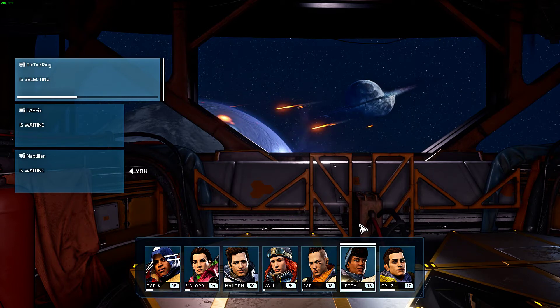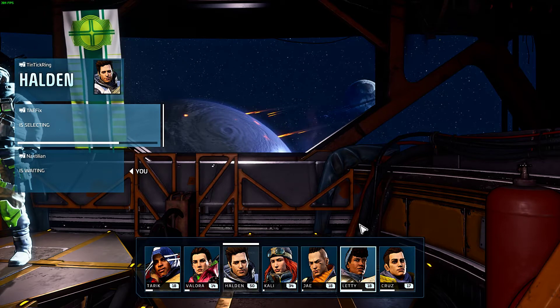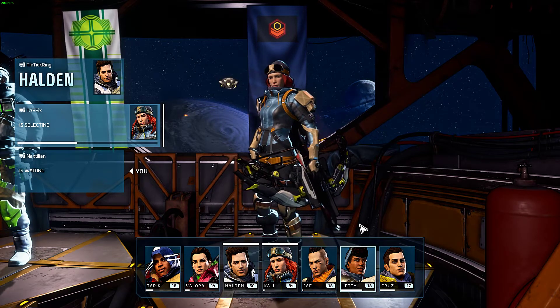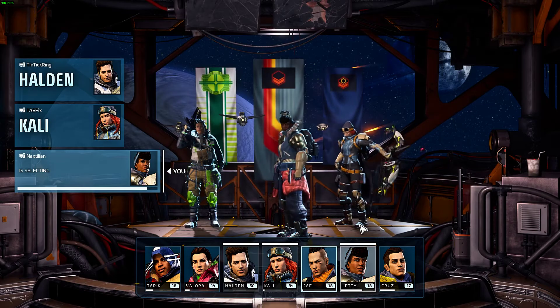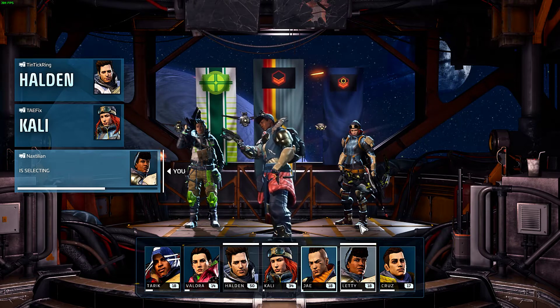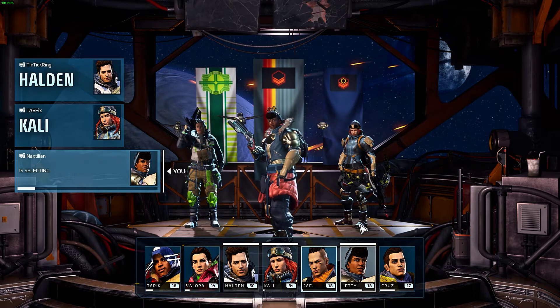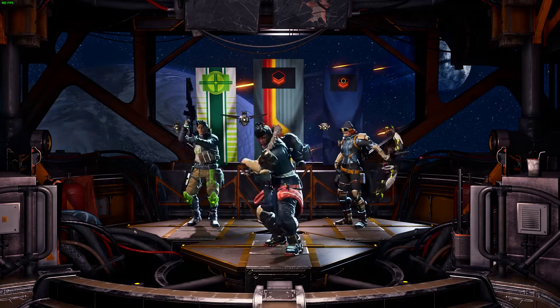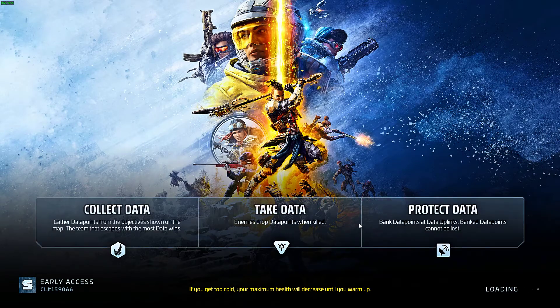Once you're in a match with no enemies, you've got two things you need to do: get 1,000 damage which will give you 300 experience, and complete two objectives which will give you another 300 experience. If there is an enemy team, you're gonna have to take them out so the ship comes down as fast as possible and you can jump in and get out.